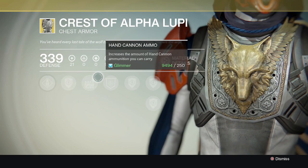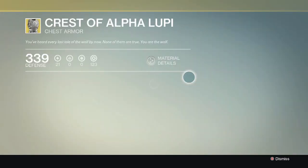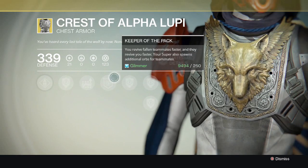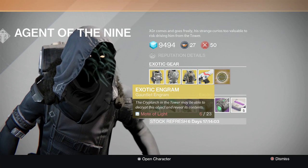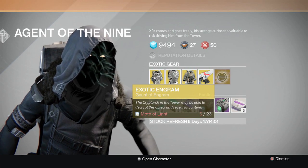It also has perks that increase hand cannon ammo and special weapon ammo. You're going to need Relic Iron to upgrade this chest piece. There's also an exotic engram Xur is selling for 23 motes of light.